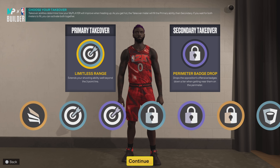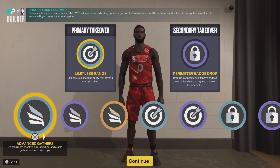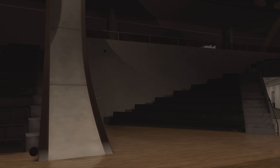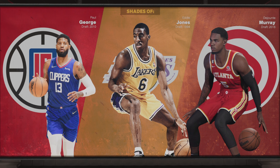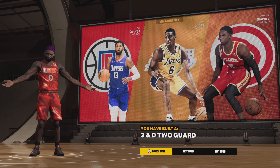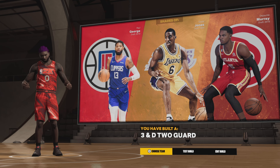I personally would have limitless range and perimeter badge drop, but depending on what position you'll be playing — you could be the third man, play 3v3, and be the three-man. Y'all choose whatever takes you choose: Paul George, Eddie Jones — if y'all don't know who Eddie Jones is, y'all need to get familiar. That dude was like that. And DeJounte Murray — some great two-way players right there. 3-and-D 2-guard, man. Let's get into it and test this build.